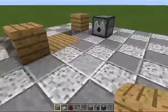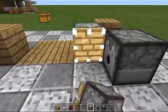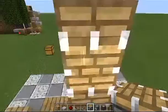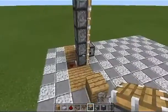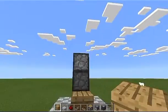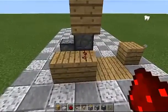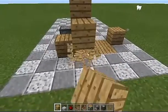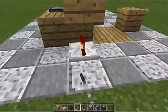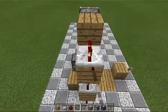From here we're going to take our pistons and make a tower: one, two, three, four, five. Then take building blocks and place them down — one, two, three. Place redstone dust down just like this, then place a block there and a block here. Now take your redstone repeaters and set them all to two ticks, because if they're not set to two ticks the entire circuit is going to mess up.